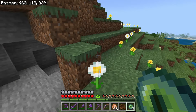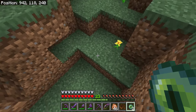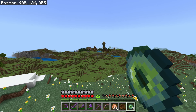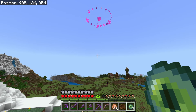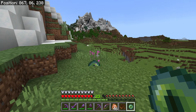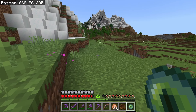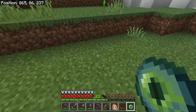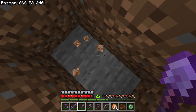The eye of ender is telling me to go this way. The stronghold might honestly not be that far from my village, which looks very cool from here. After tossing it again, we've now hit the point where the eye of ender is not going anywhere - if you throw it, it just sinks into the ground, which means we're at the stronghold. I'm going to start digging straight down.